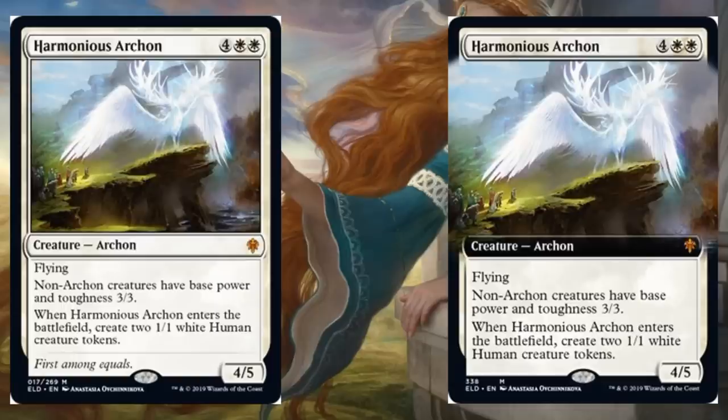Harmonious Archon — this is the Mythic I was alluding to. On the left is the regular copy, on the right is the extended art copy. Let's talk Limited first — this thing is insane. You're not going to see it a lot being a Mythic, but if you can play with this, go for it. We've already been looking at a lot of small creatures in this set and a lot of ways to make small tokens. Six casting cost, 4/5 flyer. Non-Archon creatures have base power/toughness 3/3. When this enters the battlefield, create two 1/1 white human creature tokens. While this is in play, those 1/1s are actually 3/3s. Do the math — you're getting 10/11 power-toughness for 6 mana. That's unheard of. And if you have other small creatures like Beloved Princess, or Charmed Prince which we saw yesterday, you could be adding even more power-toughness to the battlefield.